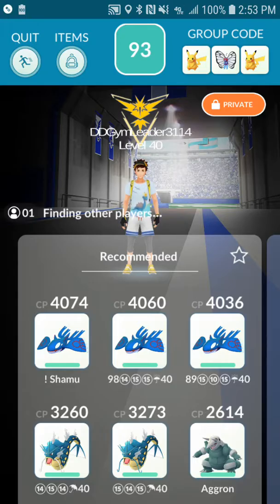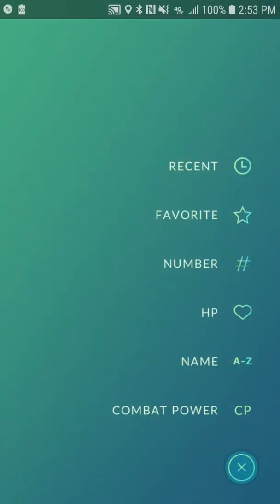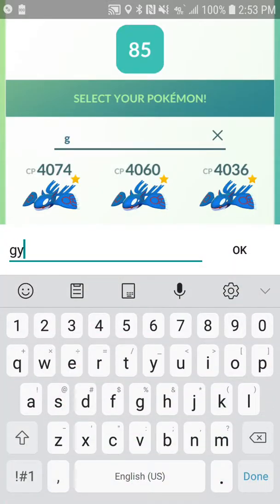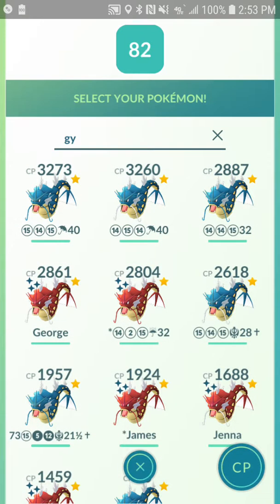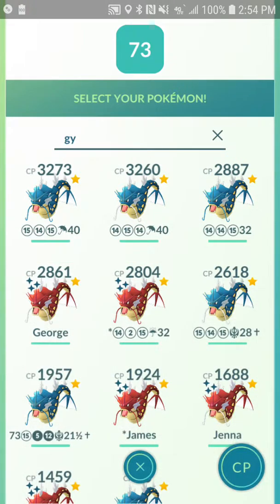Right now we've got Rainy Weather, and in Rainy Weather you can actually get it done with level 30 Mons. And you can do it with stuff that is not named Kyogre - you can do it with Gyarados. I'm going to bring in the three level 32 Gyarados that I have, because I have three Gyarados at level 32.